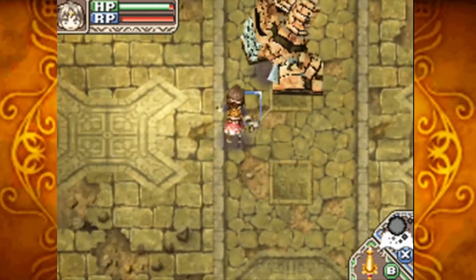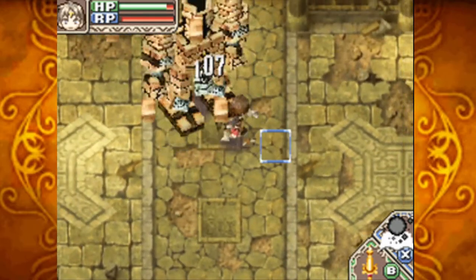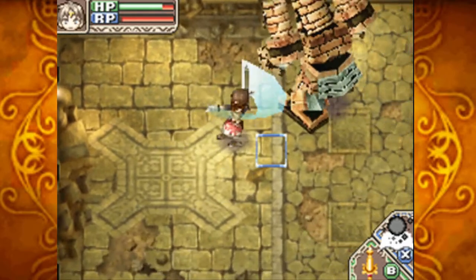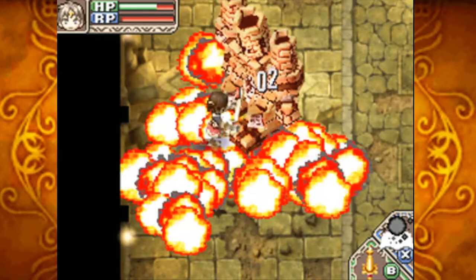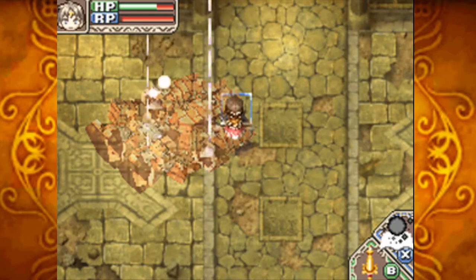It can't hit the widespread area unless it uses an attack like that. For my level I really should just try to beat it to death as fast as possible, because it's only dealing one damage per hit. There we go — Giant Golem is down.